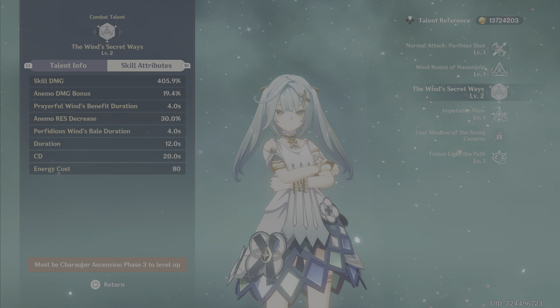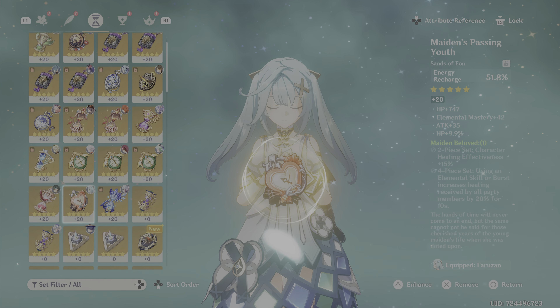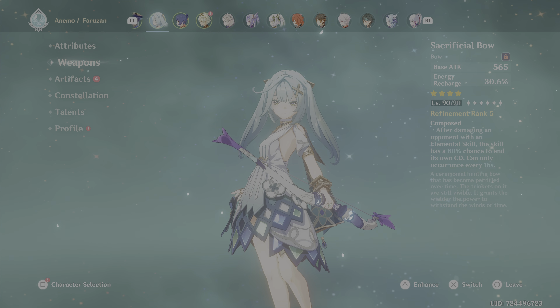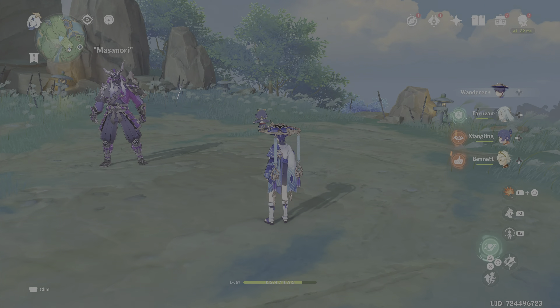Faruzan only has one artifact on for energy recharge because her energy recharge is terrible, and she's got a Sacrificial Bow at R5 — that's probably what I'll keep on her anyway. So let's go back to Wanderer.